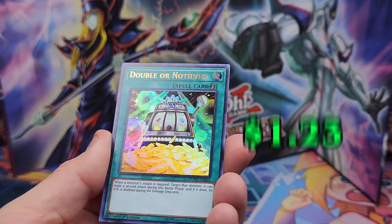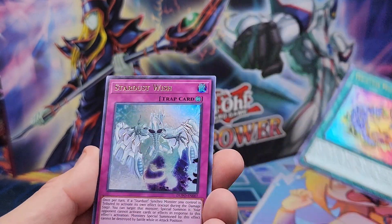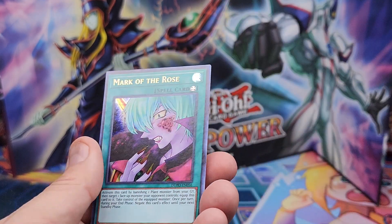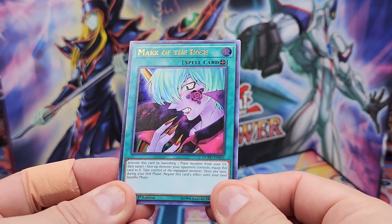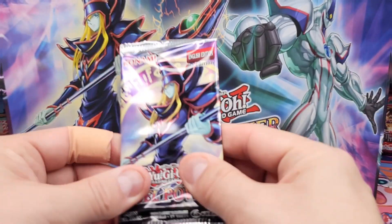What the heck happened? Dark Confusion. Double or Nothing. Trick Start. Magical. Lore. Stardust Wish. And Mark of the Rose. I've seen this guy before — is this old school? I think so. All right, two more packs.